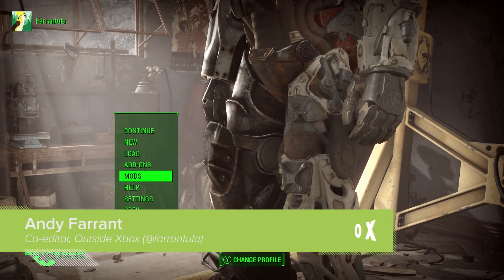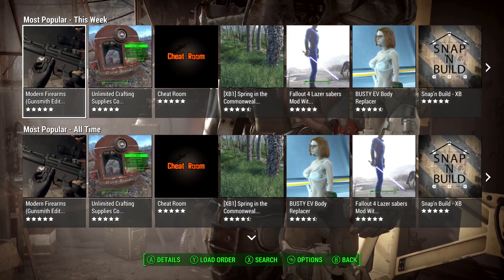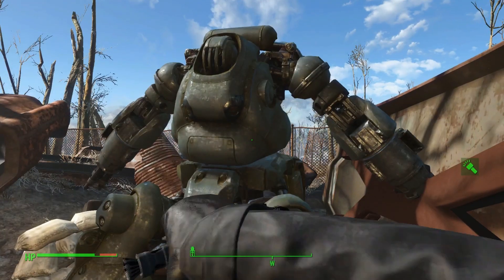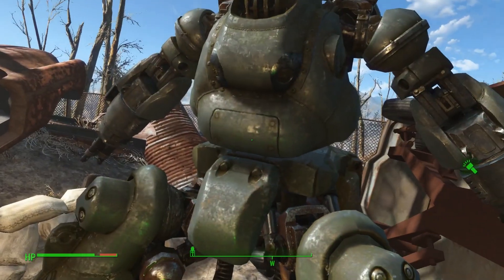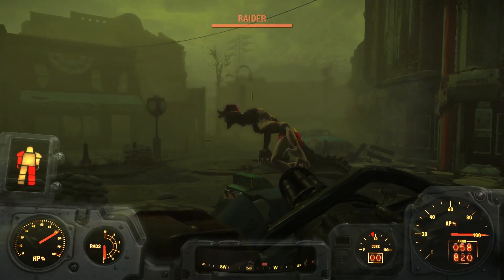Fallout 4's long-promised mods have finally arrived on Xbox One this week, and the mod store is already starting to fill up with weird, wonderful, and copyright-infringing ways for you to muck around with your copy of Fallout 4. So what's there from the get-go? Here are seven mods that caught our eye.